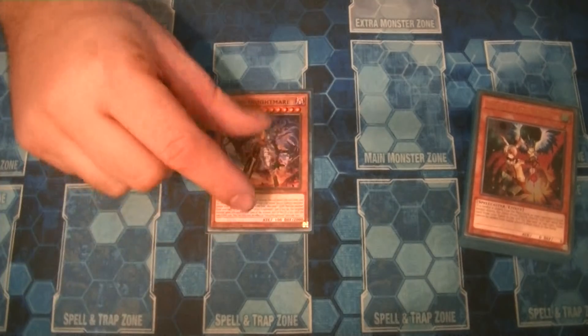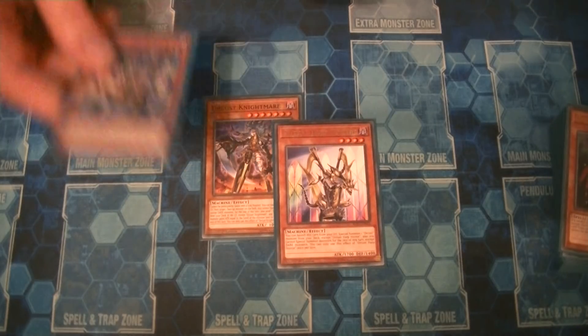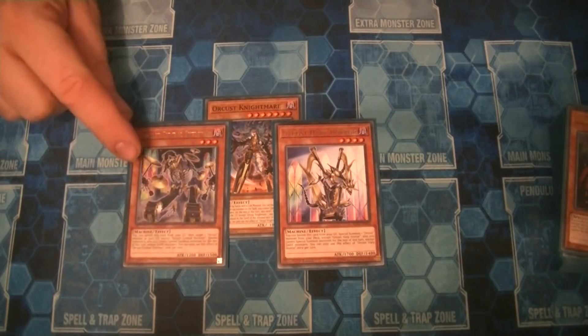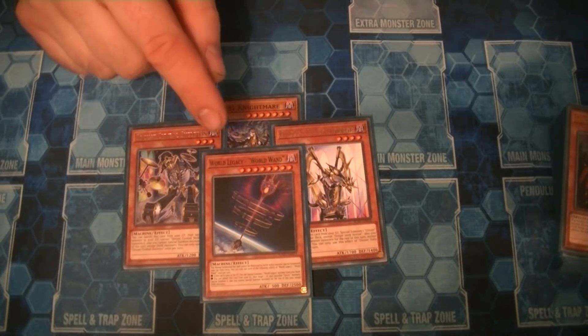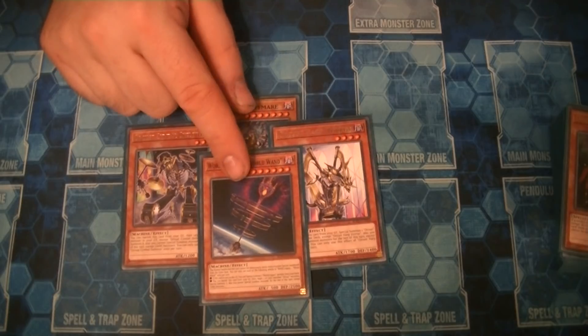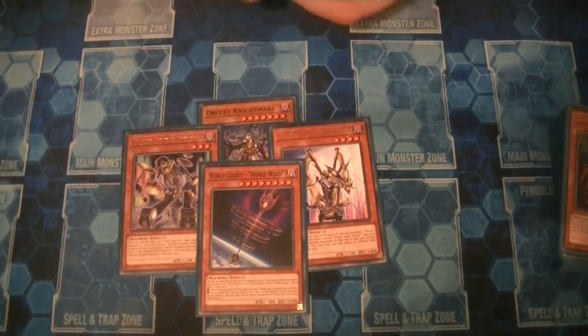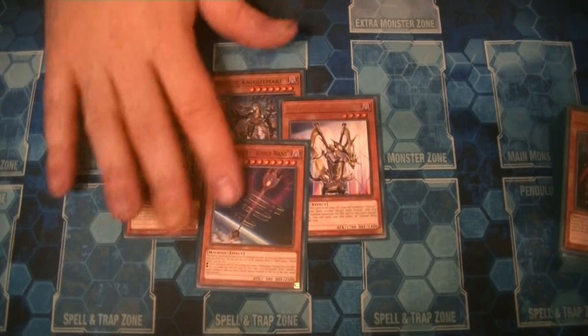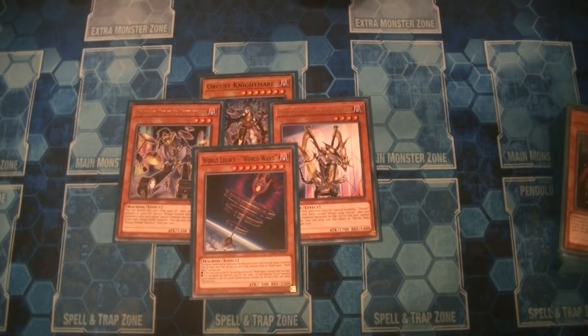You don't need a second one in pendulum — one is fine. The standard stuff: one Harp Horror, one Symbol Skeleton — you need these for the combo. One World Wand — it's a level 8, so it can clunk the pendulum summon, but you can ditch it for Ravine or use Orchestrate Return with it in hand. The card is actually pretty good; it's there so you can summon a final Rank 4 at the end of your combo.